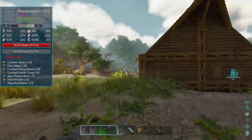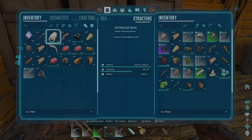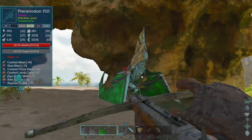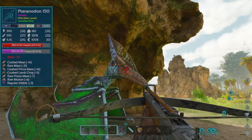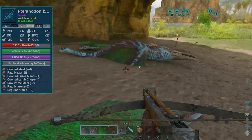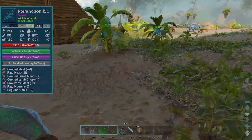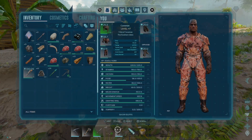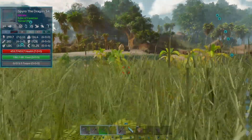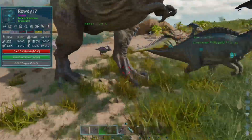Oh no - I don't have my arrows, I left them inside! I got him bola'd but he's gonna run away. I know I have tranq arrows - grab these, put them in the crossbow, and let's get out here quickly. Max level 150 pteranodon! It's got only 10 seconds left on the bola - it needs headshots and exclusively headshots. Okay, one more - this one will do it. Yes! A max level 150 pteranodon! I was just sitting over here chilling and I was just making a preserving bin.